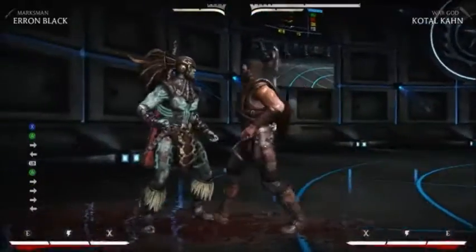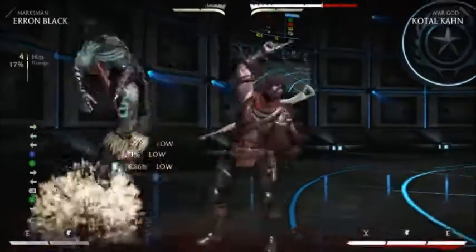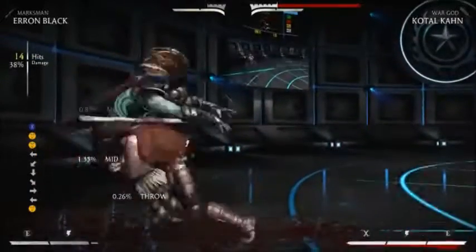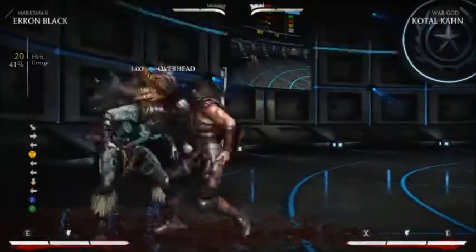Finally, of course, you can go for Erron Black's main overhead mixup, forward 1-3 in EX Sanctum. The effects need the same combo, but there's a little less damage because of how forward 1-3 does less damage. It's only 2 less percent though.